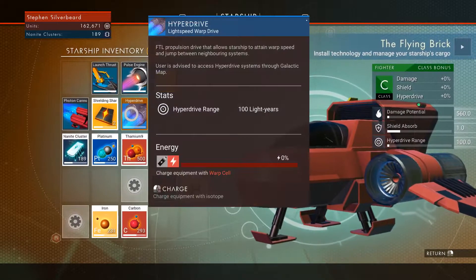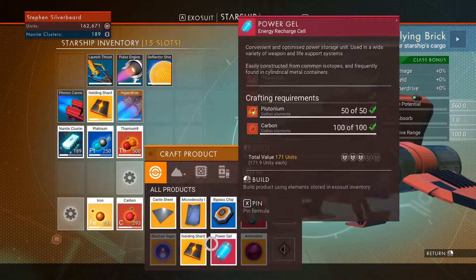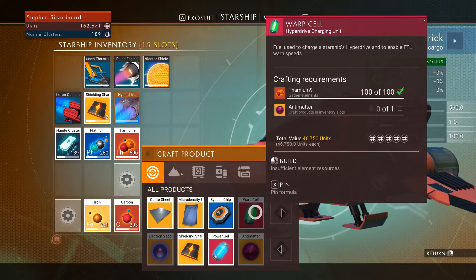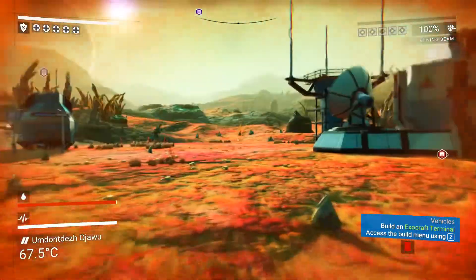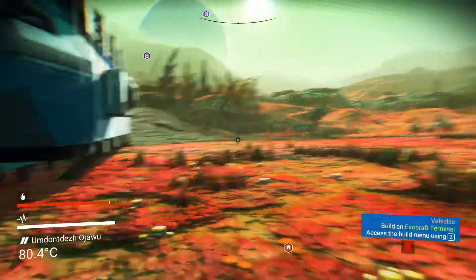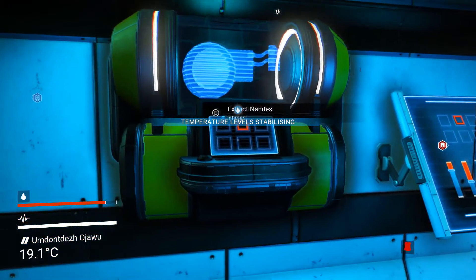We need a hyperdrive. Let's see what we need — suspension fluid, which requires 100 plutonium, which we've got. We're short on iridium. We've got thamium, so we need a little bit of iridium which we could probably buy. Of course, we might have to go and buy the suspension fluid. Once we've actually got the tech, it'd be time to push on and try to get a Korvax system.